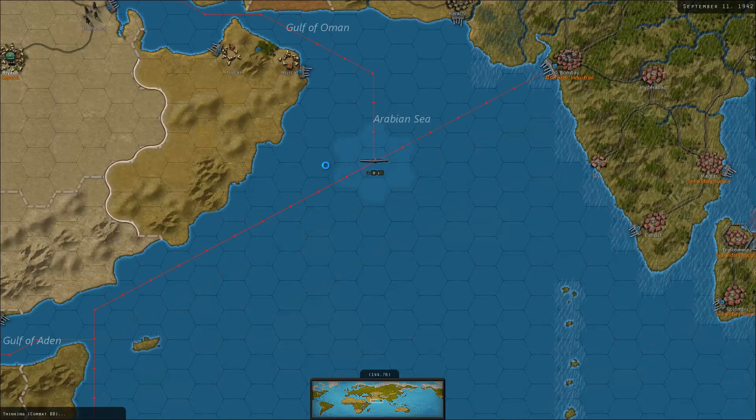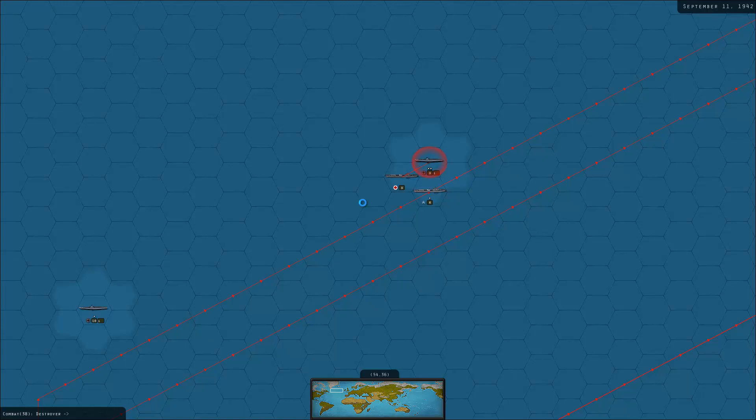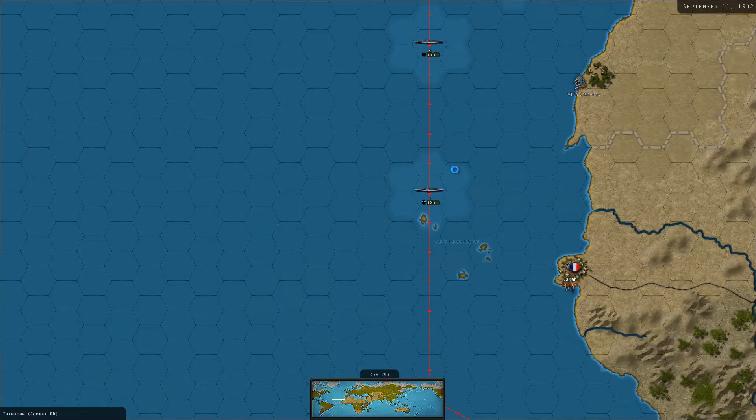Let's face it - there hasn't been any real opposition so far, and I know that I'm playing on regular difficulty, but I haven't really felt at any moment that I was under serious threat, and it's September 11th, 1942. Even the Eastern Front has still gone quite strong, which historically already was a huge disaster by this time.